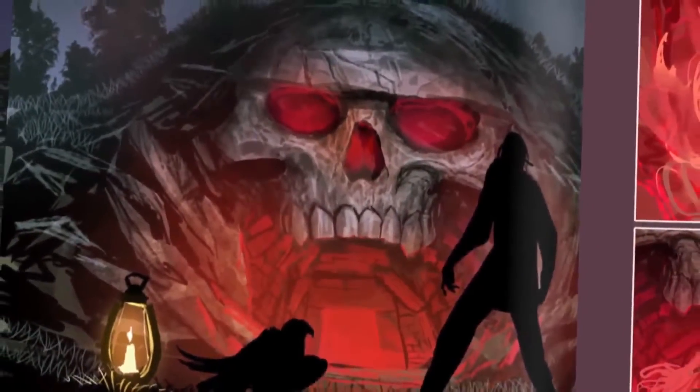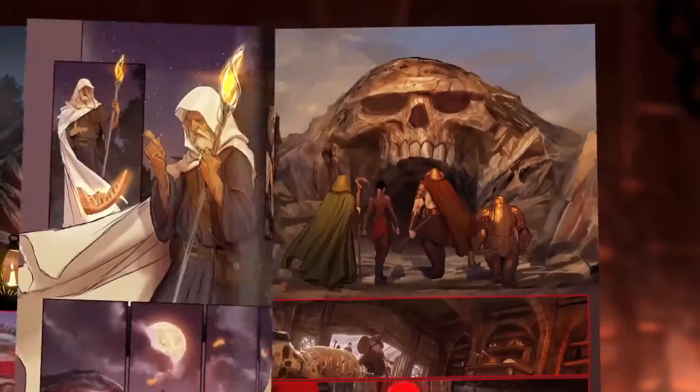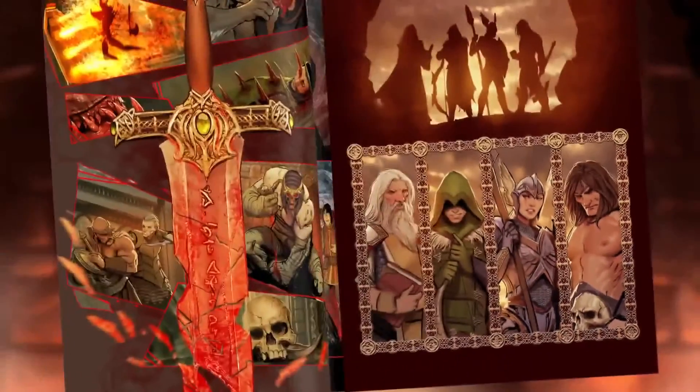In the backstory of Gauntlet, a young wizard, Morak, conjures the gauntlet seeking glory. He is instead trapped within its depths. Using wizardry, he calls on heroes and convinces them to enter the gauntlet and set him free.